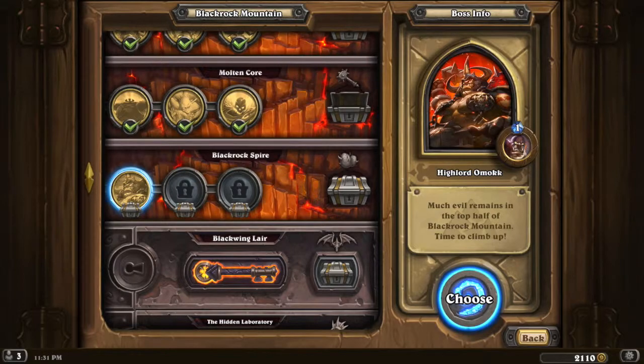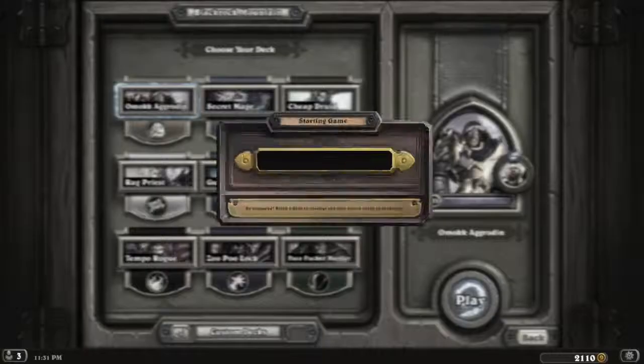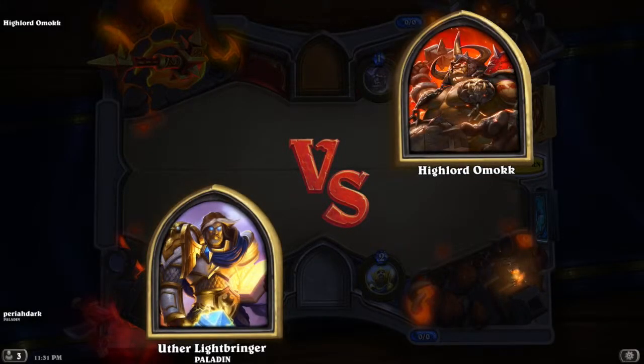I can't make the excuse that it's too hot anymore because the air conditioning is fixed — though it'll still get hot in here with all the recording gear. Anyway, let's start the fight. I built an aggro paladin deck for this. Apparently the strategy is to hit directly to the face, probably because of his hero power that can kill any damaged minion — so you want low-cost guys to just attack.